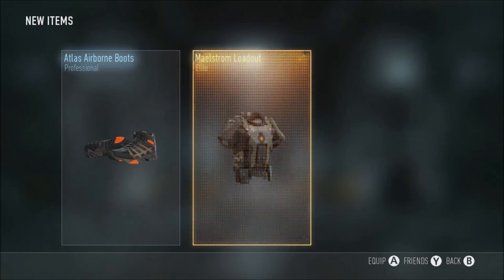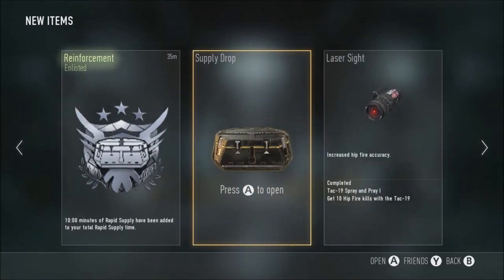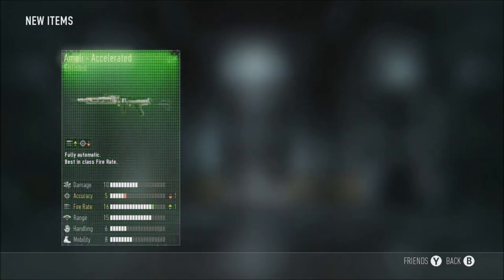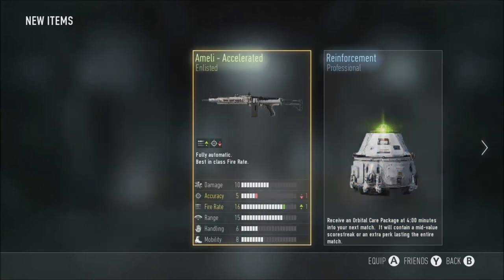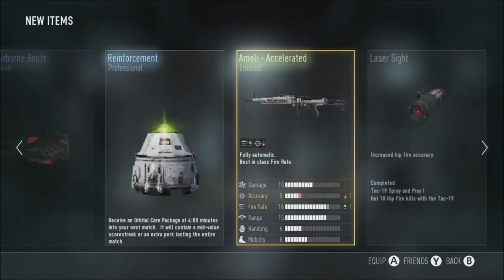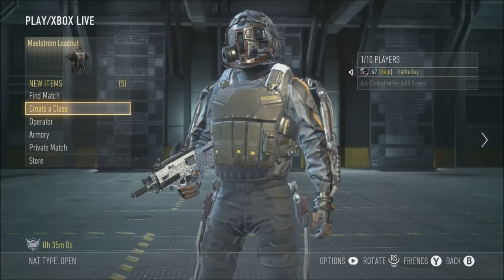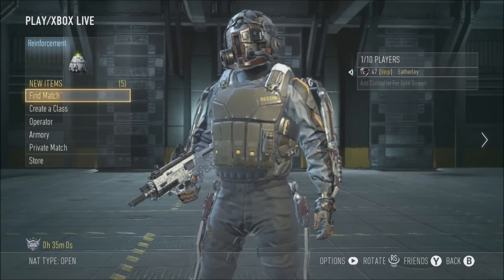Nothing good at all so far in this one. Maelstrom loadout — I've already got that. It's an elite, that's good. The only things I've ever got from this supply drop opening are exo suits and loadouts. We've opened nine of them. It was giving me so much good luck before and now I'm getting absolute rubbish. Got an amelie — I just want to sell it. I'll be back when I've got three more.